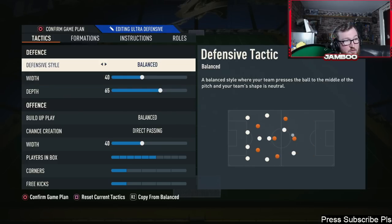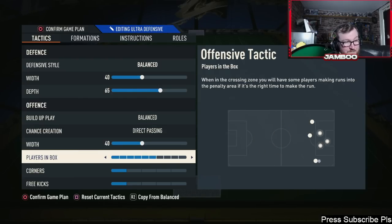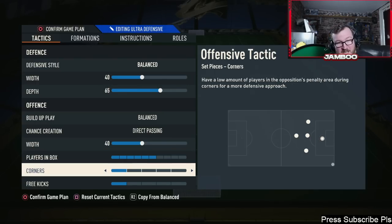With the 5-2-2-1, it's obviously a five-back. We've got 65 on the depth, balance 40, direct passing 40. Six players in the box, one on the corners, and three kicks — because I only do one sort of corner and it doesn't require more than one person in the box. You always have that back post runner. I take mine short — little step over outside and cross to the back post.